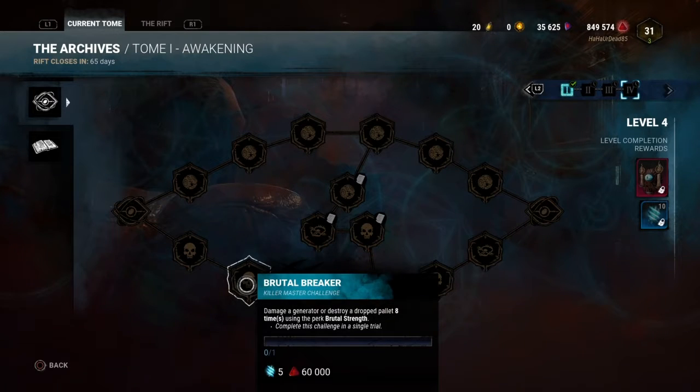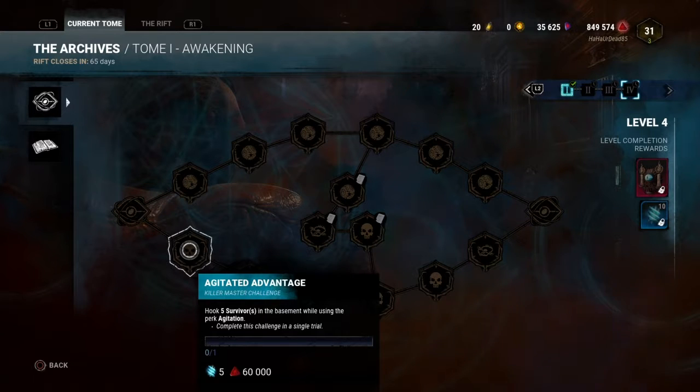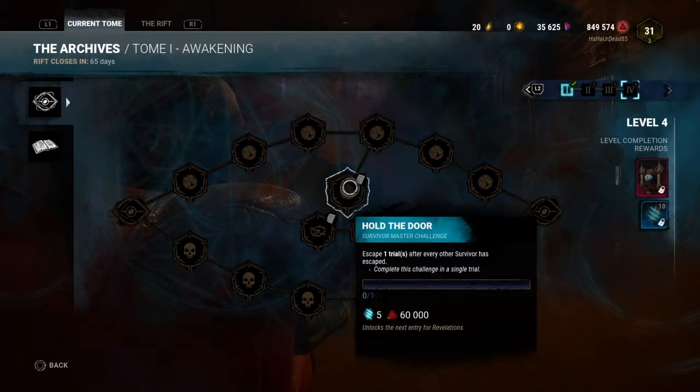They could use some more originality in these challenges. Have 5 survivors in the basement while using Agitation — this is going to be relatively easy. It's just running a basic basement build.